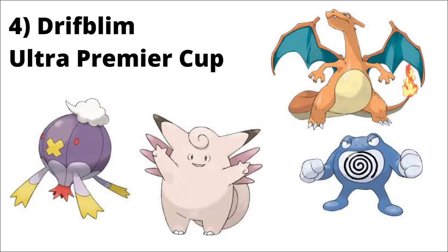The Poliwrath matchup is actually really interesting. When you go to best buddy, after the first Icy Wind, the Mud Shots go from 2 damage to 1 damage, which allows you to get off that last charge move — though it does require them to shield an Icy Wind earlier on. It's quite a useful Pokemon for Ultra League Premier and I think it's going to be an absolute staple. I definitely recommend investing in a 100% or at least high IV 15 attack Drifblim.